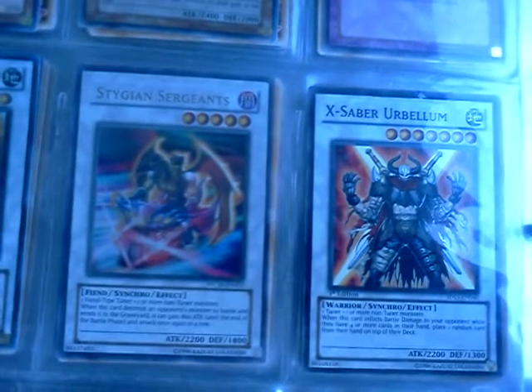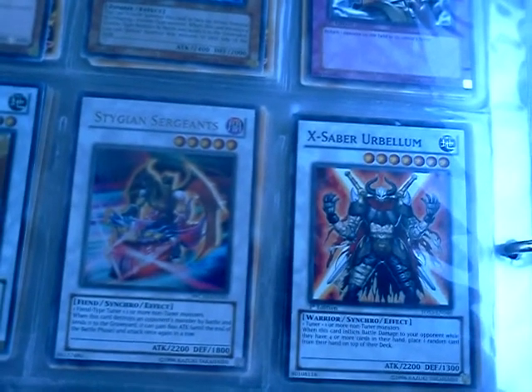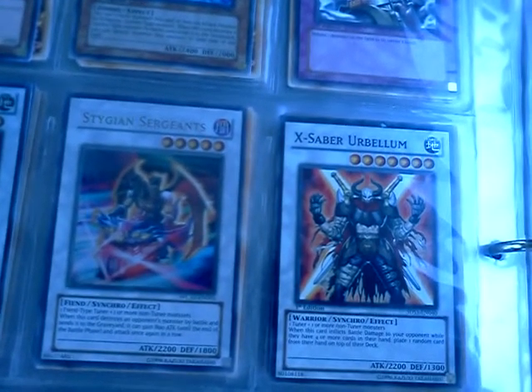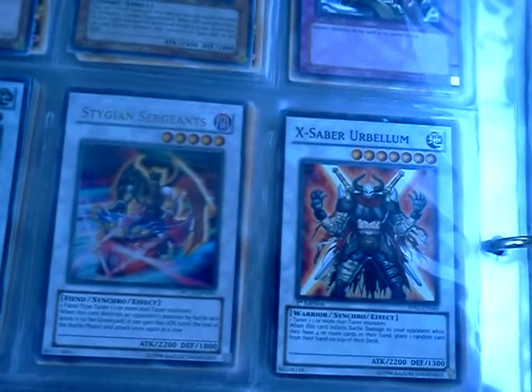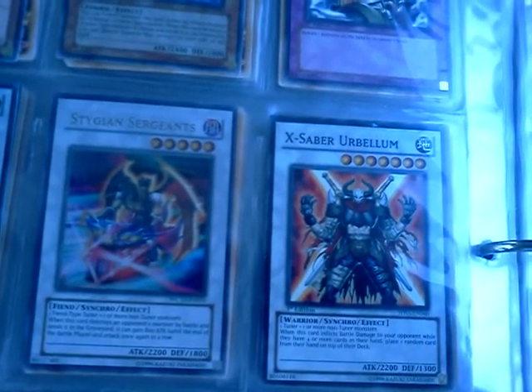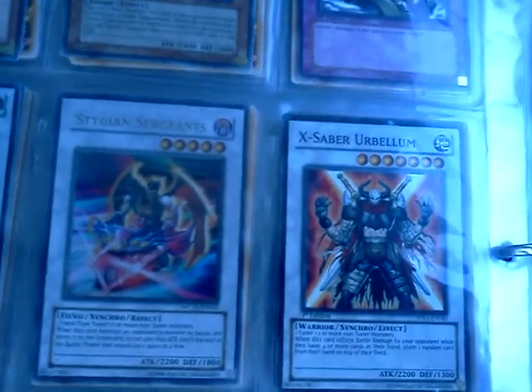I'm also willing to take trades — monster binders or playmats. So if you have any mats you want to get rid of, just PM me about that and I'll see what's up.